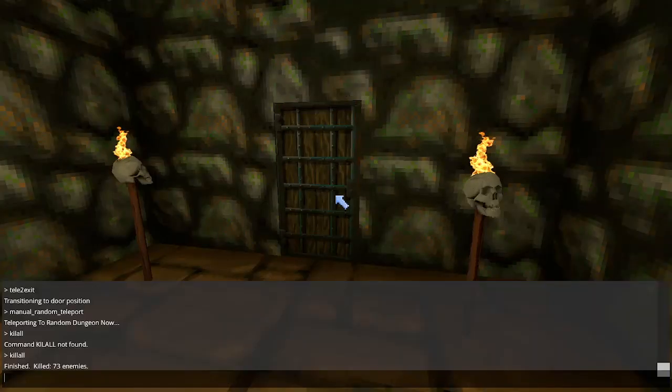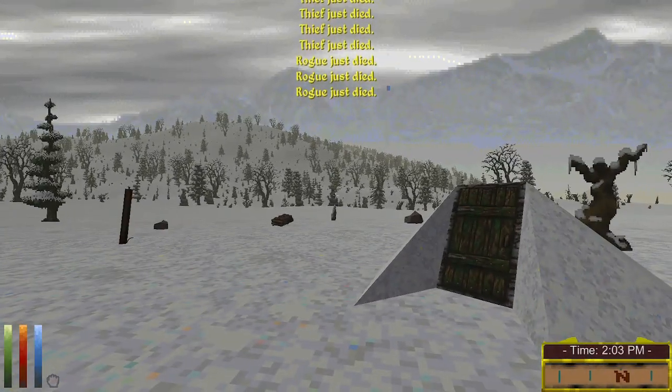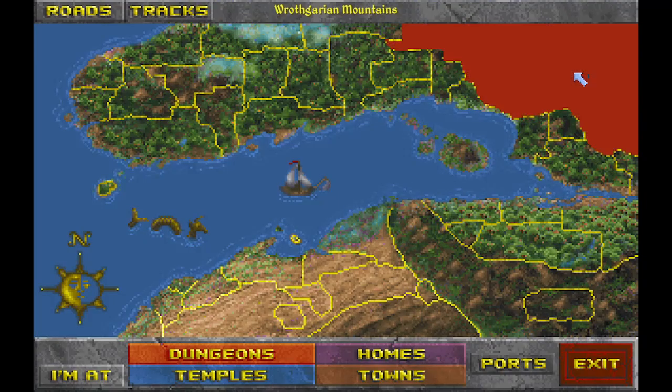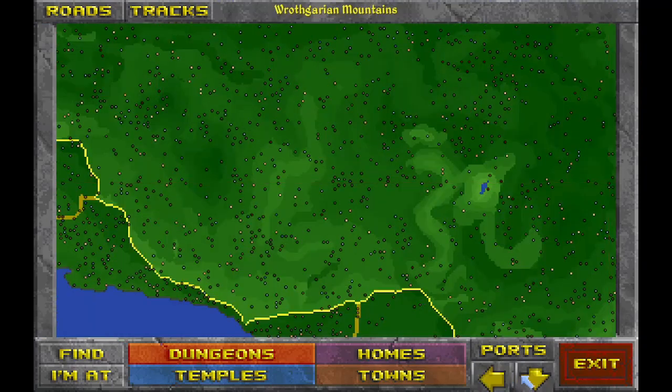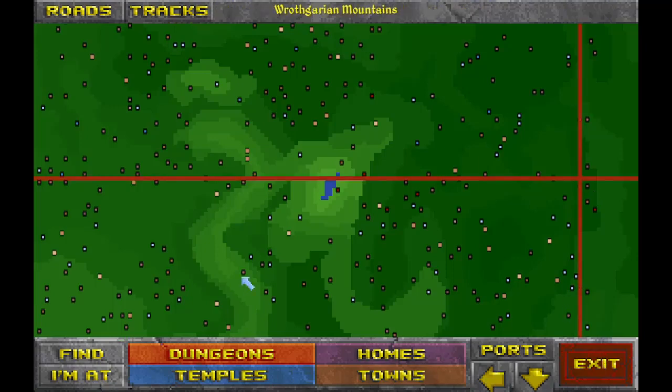This is a moderately large dungeon, but let's exit and see where we are. Sent us to the Rothgarian Mountains. This is not someplace I've ever been to - basically near the very edges of the map. The Rothgarian Mountain ruins of the old Ashham Shack. That is pretty far out, that is for sure.